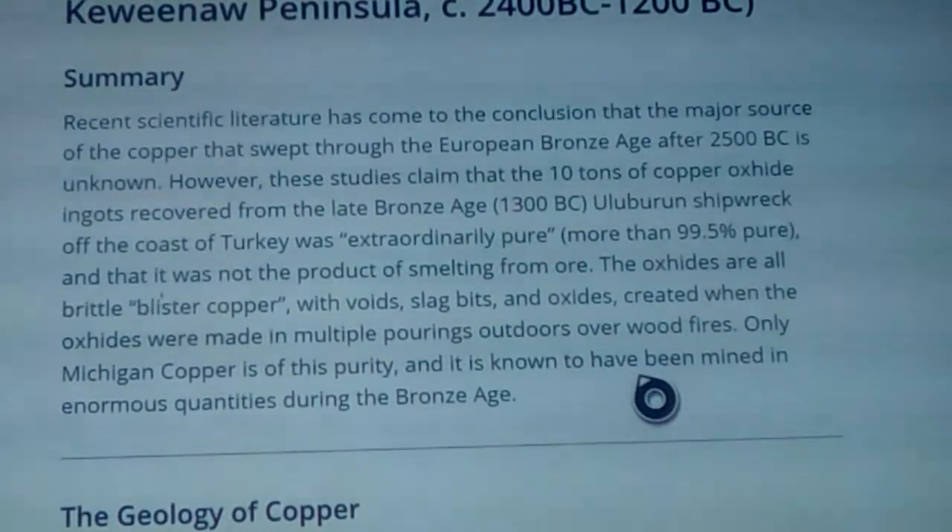Recent scientific literature concludes that the major source of copper that swept through the European Bronze Age after 2500 BC is unknown. Studies claim the ten tons of copper oxide ingots recovered from the late Bronze Age 1300 BC Uluburun shipwreck off the coast of Turkey was extraordinarily pure — more than 99.5% pure copper — with a latent signature showing a small amount of silver. This is a unique fingerprint not found anywhere else.